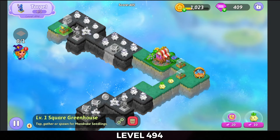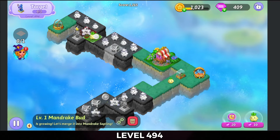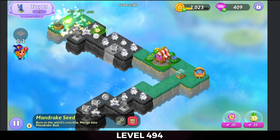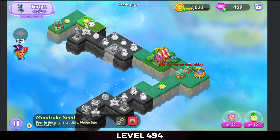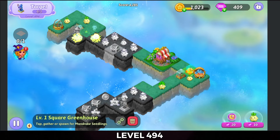Bring two of those greenhouses up to the top. Merge there. Bring a bud up there. Bring a seed up. We'll bring that Mandrake sapling down. We'll merge those seeds. Hit that extender arrow.